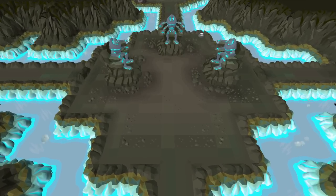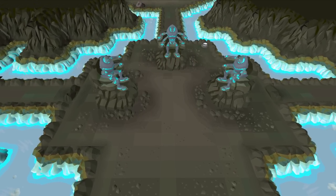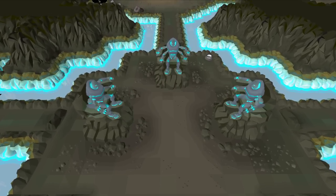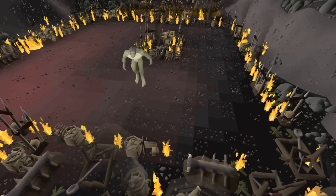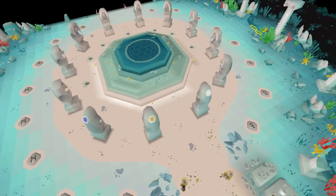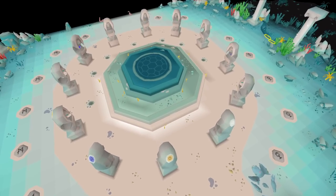On Drop Rate is a series all about testing my luck. Each episode I will pick one or multiple activities to do and one specific unique to get from those activities, but there is a twist. I am only able to do this activity until I am exactly on drop rate. Kill 5,000 distant men shamans to get a dragon warhammer, defeat 512 venenatus to achieve a treasonous ring, or loot 300 rifts to obtain an abyssal needle are all ideas going by this rule.